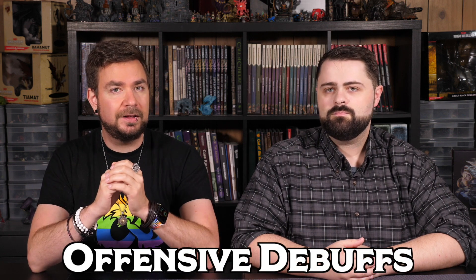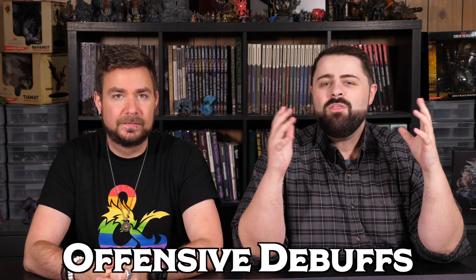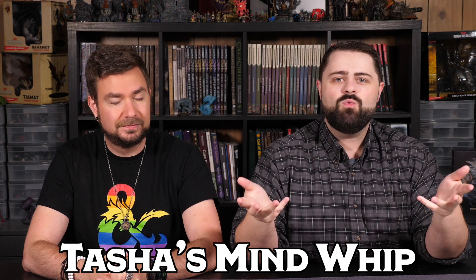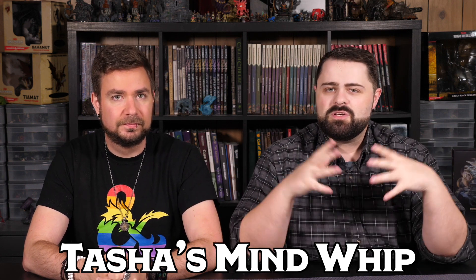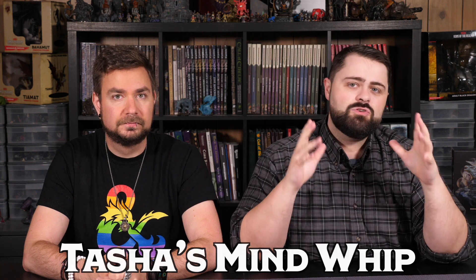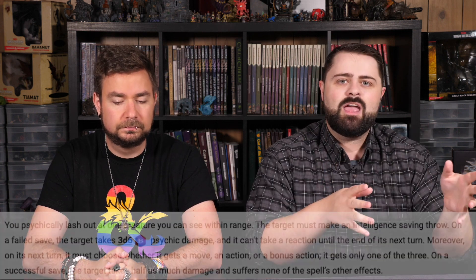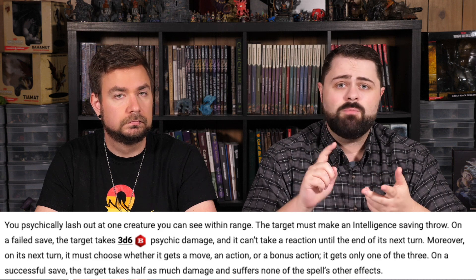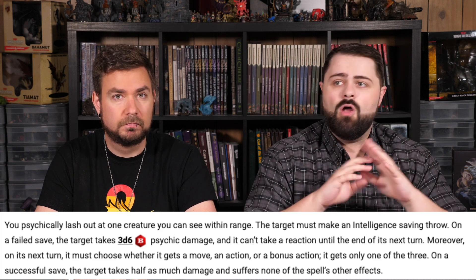There's a lot to discuss today, so let's get rolling. One of the first spells that whipped our minds into thinking about upcasting is Tasha's Mind Whip. This was a new spell introduced in Tasha's Cauldron of Everything that allows you to target a single enemy to deal psychic damage. If they fail their saving throw, they're also only able to take an action, bonus action, or movement on their turn — not all three.